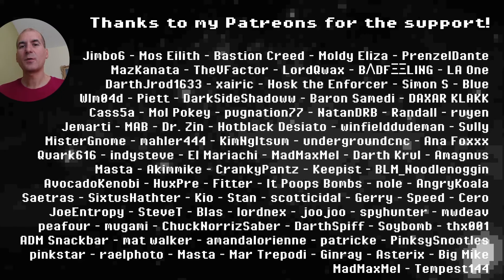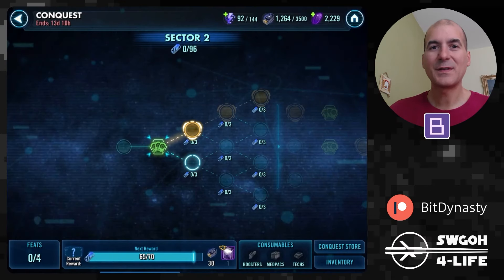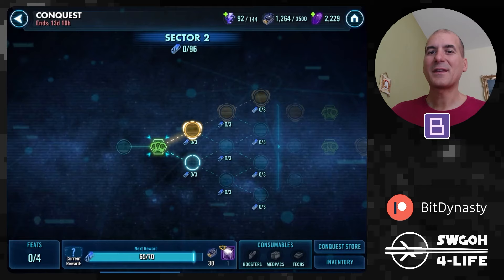Hello there, my fellow holotable heroes, and welcome to another Conquest video guide. I already covered sector one last night, so now I'm back going through sector two and I'll show you some of the teams that I use to get progress done towards both sector and global feats. You'll also be able to find this and all my other Conquest guides on my Swog of Life website — if you haven't seen it yet, go ahead and check it out; there'll be a link in the description below.